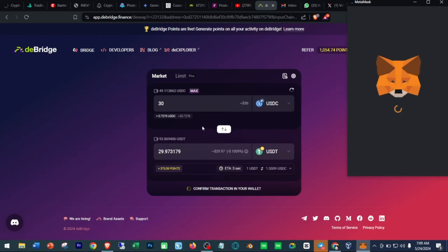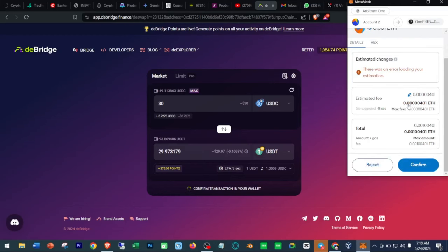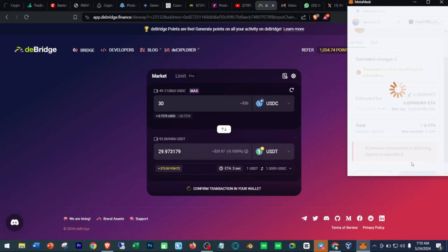Remember: on the Arbitrum network you need ETH to pay for gas fees. Whatever network you select at the top — that's the one you need the native token for. If you're transferring from Binance Chain you need BNB to pay gas. In this case on Arbitrum I already have ETH being used to pay for gas fees. Make sure that whatever network you are transacting on, you have the native token available for gas.